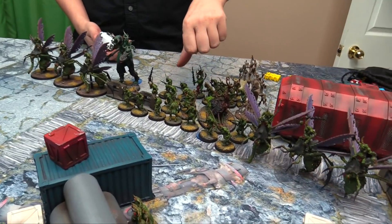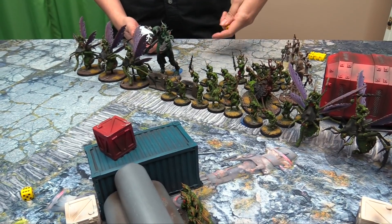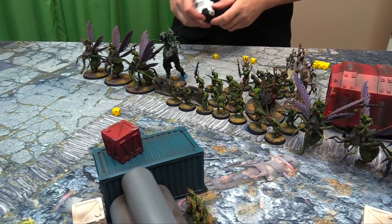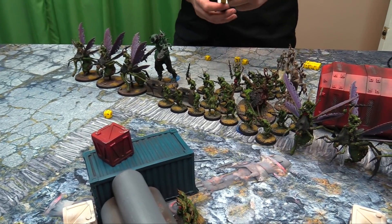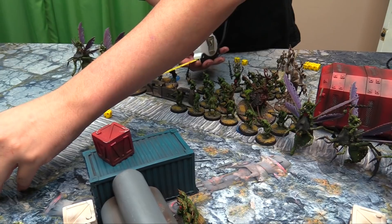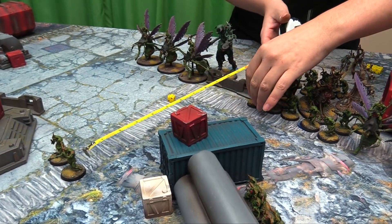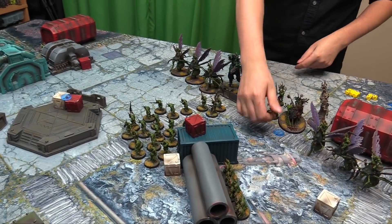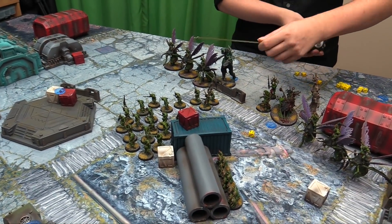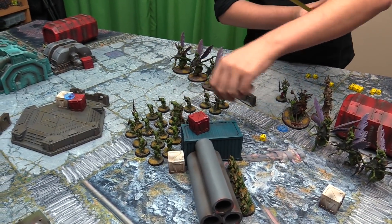Turn one Nurgle. Everyone gets a plus two movement from the Scrivener, and the Piper gives another plus one on their runs — so plus seven on runs. The Plaguebearers go twelve plus four, so potentially sixteen inches total. They can potentially charge this turn since they started near a Feculent Gnarlmaw. The Scrivener runs six plus seven going thirteen. He's a Plaguebearer so he gets his bonus but not the pipes.